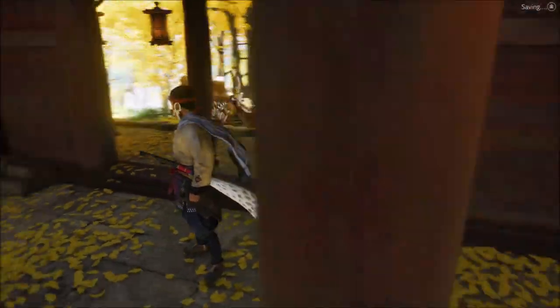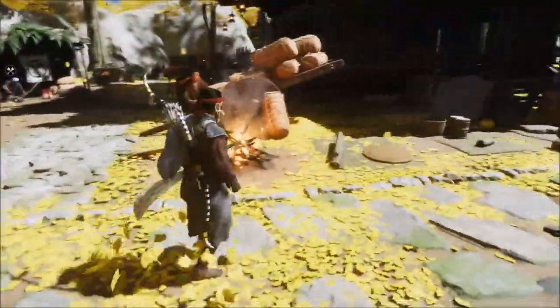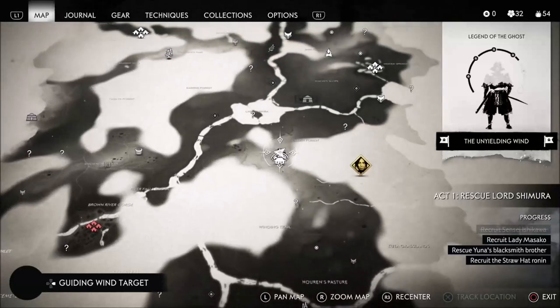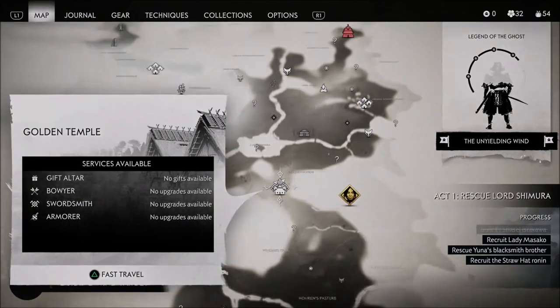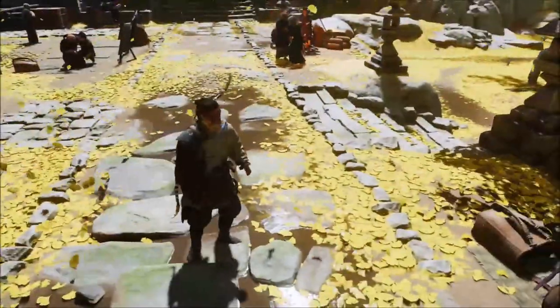Look at this — it's beautiful. I think we switched seasons; we're in spring now, I believe. The seasons actually change in-game, which is really cool, and it looks beautiful. I've uncovered this area while free-roaming. It's the Golden Temple. You can get gifts from the peasants, and there's a bowyer, a swordsmith, and an armorer here. You've got everything you need to upgrade.